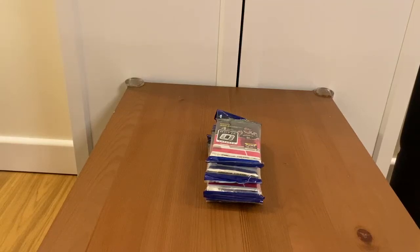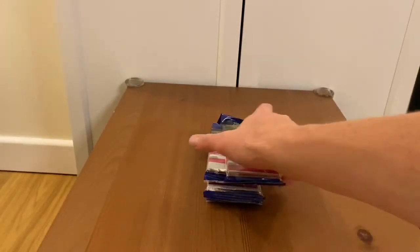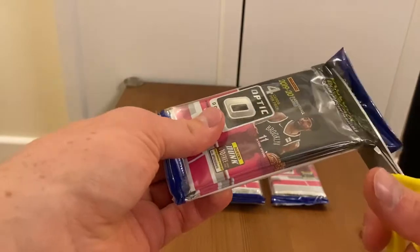Hello guys, welcome to my latest video. Today I will be opening some Panini Donruss Optic 2019-2020 multi-packs. I have four in total today, still looking for my first Zion card or Ja. The best I've managed to pull out of these was RG Barrett Blue Velocity, and a couple videos ago I pulled Rui Hachimura base. So no prism, no holographic prism cards, nothing like that — still looking for the first Zion.